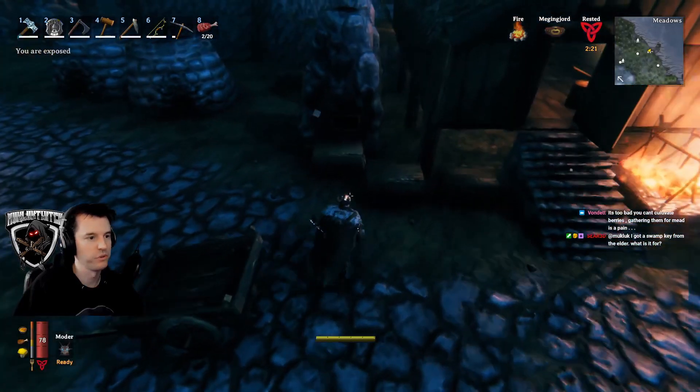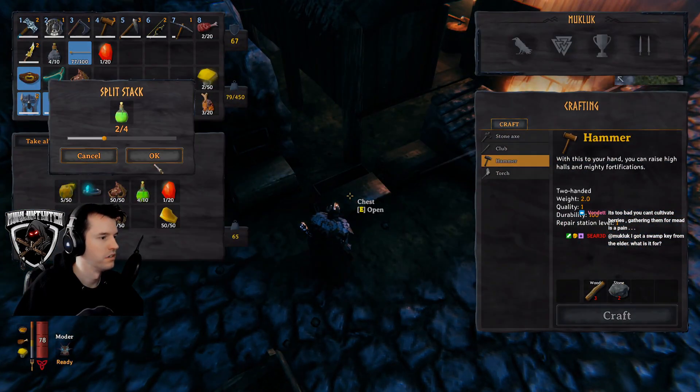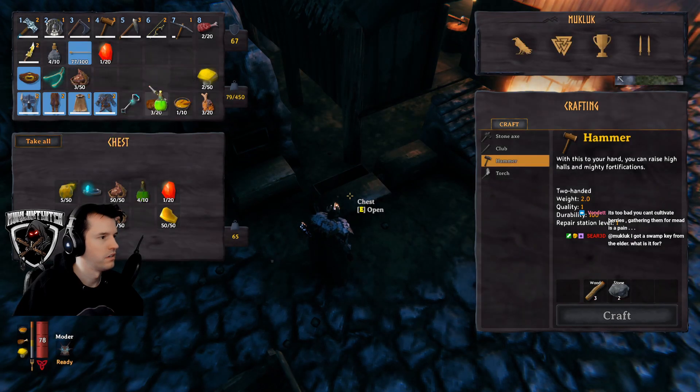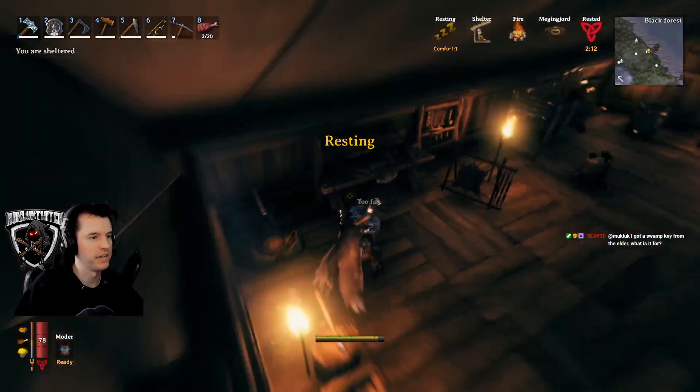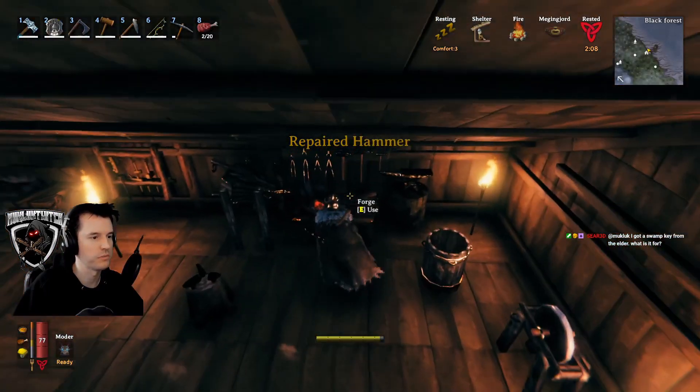Got a swamp key from the Elder — what's it for? For opening the swamp dungeons, like the one I was in just a second ago. It opens those up and allows you access to them, which is where you get iron and swamp materials.